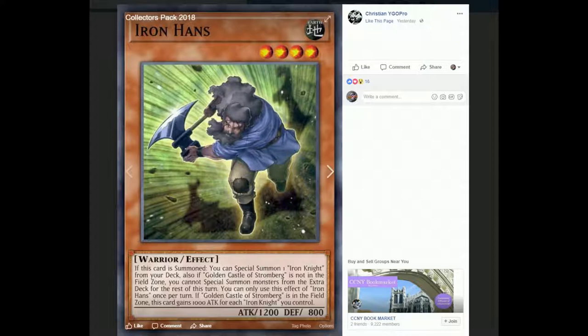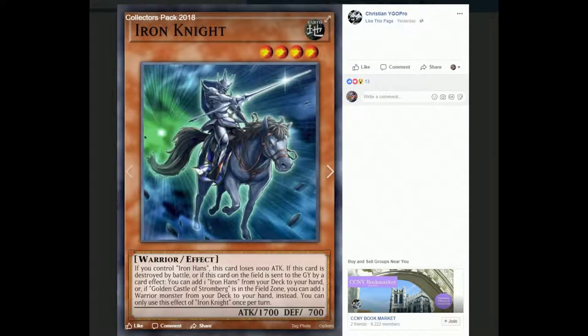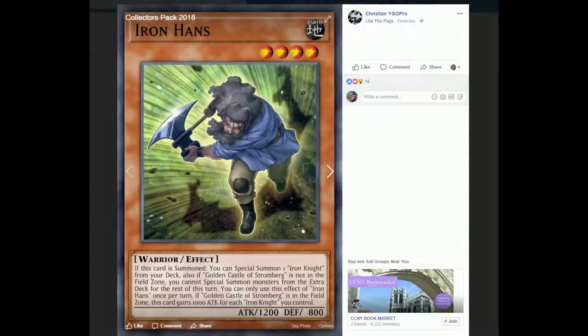The only cost is your normal summon, so you're summoning him from your deck for free, and then you can special summon Iron Knight for free. Since him and Iron Knight are both warriors, that means a free Isolde. And you know what Isolde means? Free Wombo combos. So one field spell gets you a free Isolde and a free Wombo combo first turn. The second effect is that if Golden Castle of Stromberg is on the field zone, this card gains 1,000 attack for each Iron Knight you control — so he'd be a 2,200 beater. That's pretty cool.